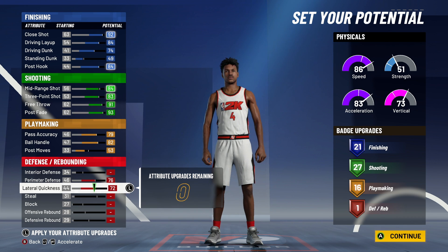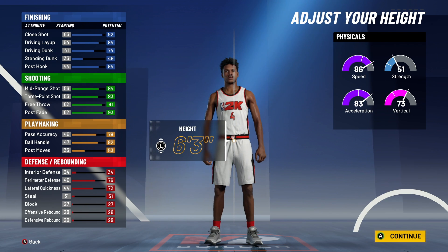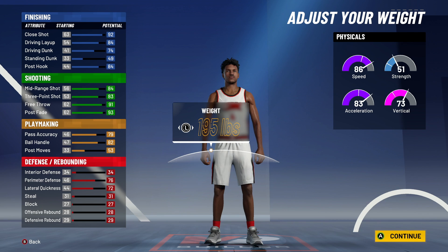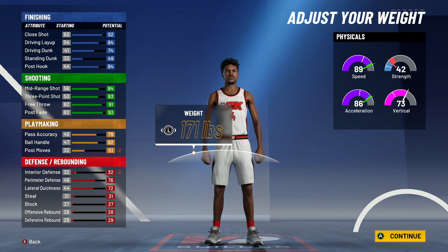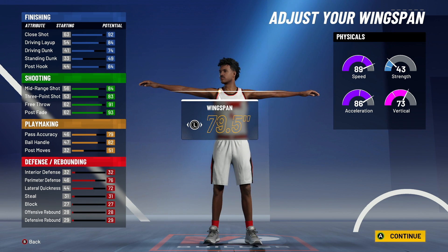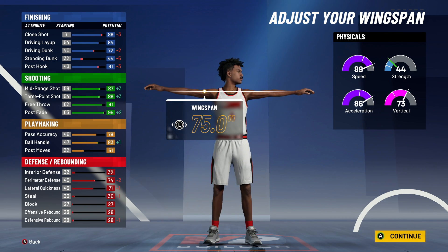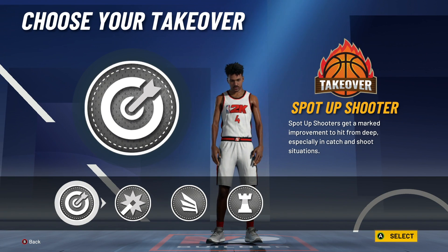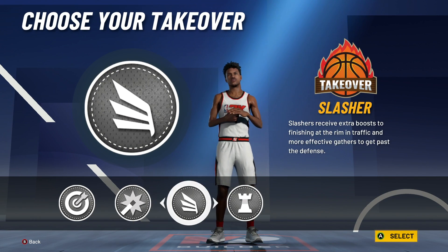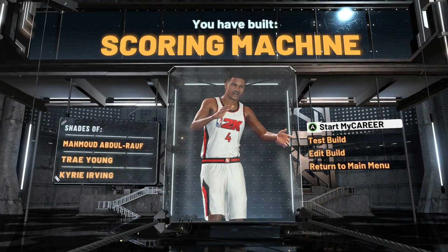That's going to be the best one to get max badges for pretty much almost every single build, except for small forward. Then when it comes to the pie chart for the physical, you want to go the speed pie chart. When it comes to the badges, you're going to get only one defensive, but you're going to get 21 finishing, 27 shooting, and 16 playmaking. The height, weight, and wingspan are pretty much up to you — that doesn't really change the badges. That stuff may change the name, but the way I made it, it comes out as a scoring machine. It's really going to be an offensive style build. That is going to be the most badge build at the point guard position.